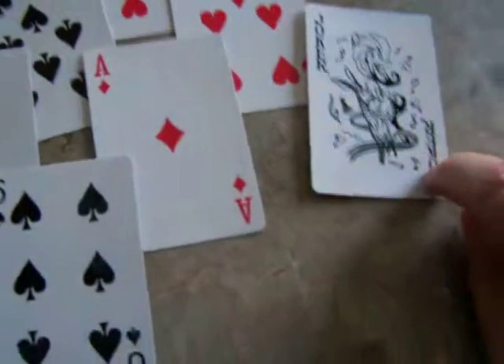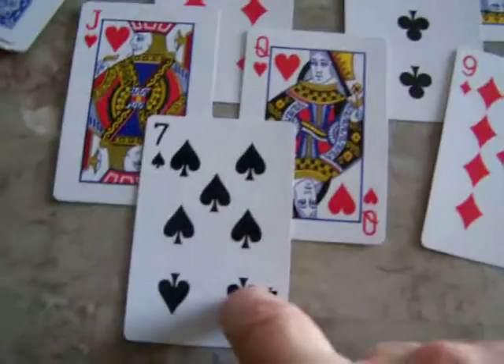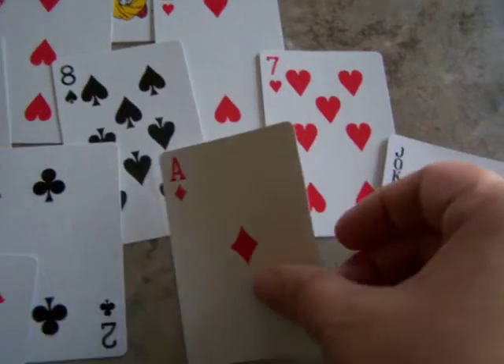A joker you want to use to become anything you want if you get stuck. Here I've got nine and six is 15. I have a seven on the bottom and a six that makes 13. I'm waiting to use the joker until I can't use it with anything else — a joker is just a wild card and can become anything.